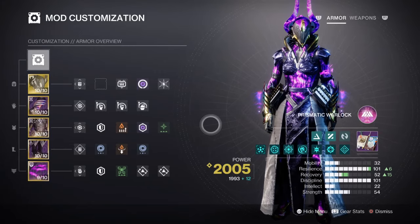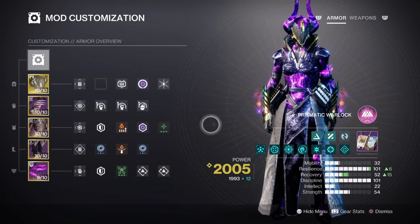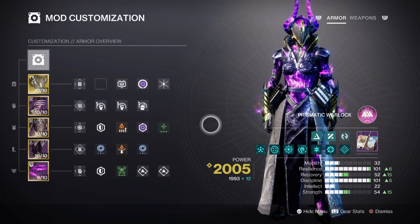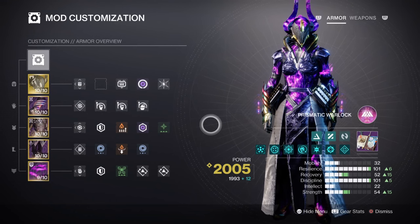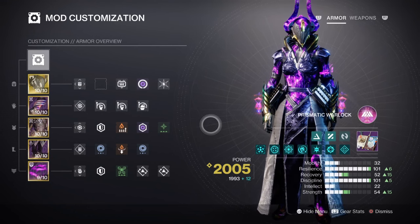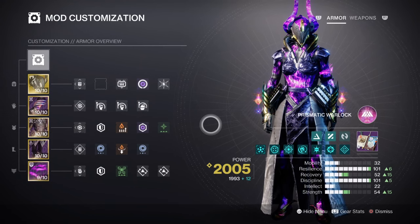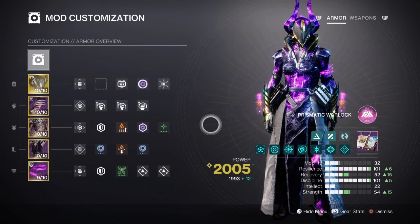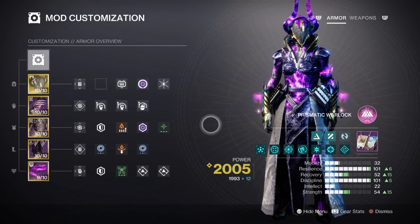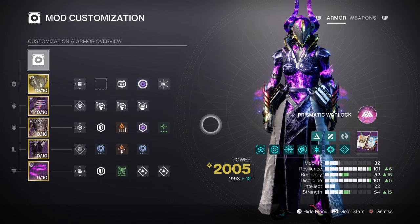For the mods and stats, we have both Resilience and Discipline marked as our top priority, with Recovery and Strength also playing a part. You don't need to worry about having max stats for recovery, discipline, and strength, as long as you have certain mods available and also activate Nezrax's perk as much as possible. Resilience is at tier 10 for a 30% damage reduction. No key mods are needed for this area, as having Devour will be enough to increase the potential of the user. You can add a Harmonic or Elemental Resistance mod to help against elemental damage you may face, but that should be the only thing needed.